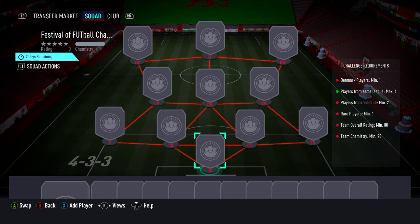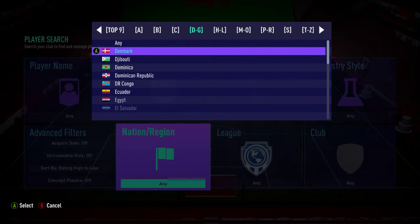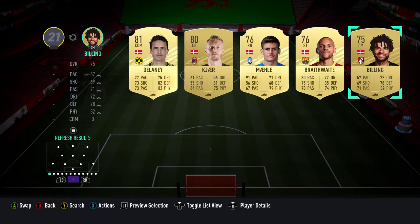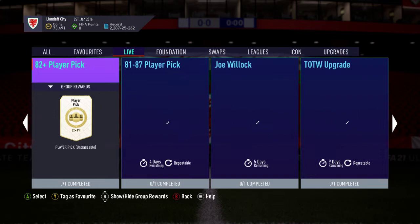First of all, the football challenge — rare players pack. 80-rated team, one Denmark player, maximum of four from the same league, minimum of two from one club, rare players minimum one, and max out the chemistry. That's fairly straightforward and doable, although they're going to be pretty much all gold cards. So gold Danish players — I don't know what we have straight off the bat. Could use the Championship there, could use Atalanta there. I'll leave them for when I pick that up later on. That is our rare mixed players pack.